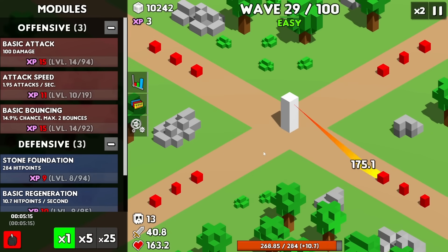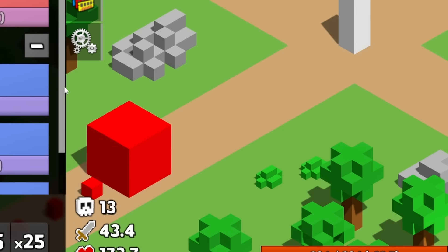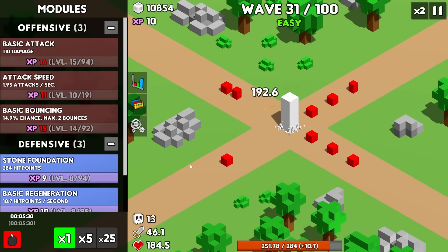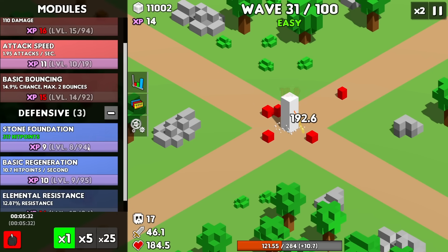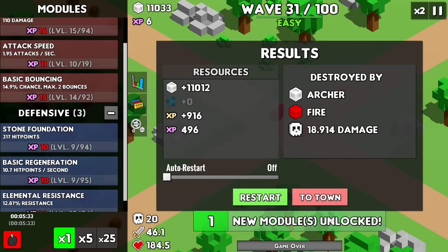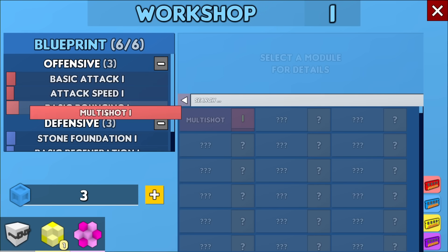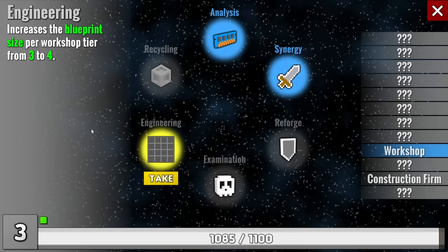We're at a 15% chance to bounce, and here comes a red boss already. Let's do some damage — take him out. He almost made it to the tower, but he didn't. I won't say no to a new module — a multi-shot. Unfortunately we can only have 3 modules at a time, at least until we can get the upgrade to increase our blueprint size.